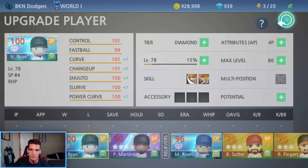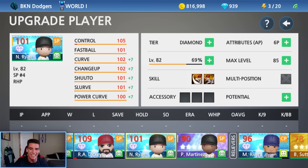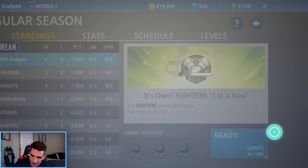Real quick, I'm going to upgrade Nolan Ryan as well. I'm going to use some XP drinks, use some attribute points, and I'll show you what his stats are looking like going into this game. With the XP drinks I had, I was able to get him from level 78 to 82. We've got about 100 attribute points. Ready to get this thing started — hopefully we can get it done on our first try.